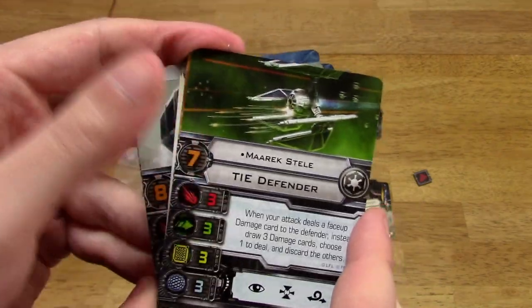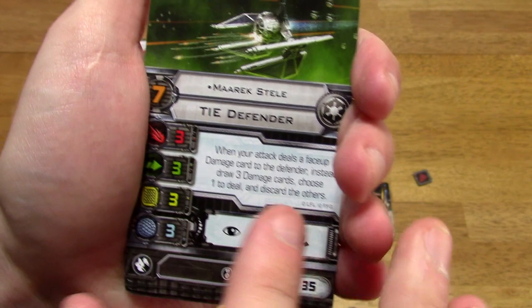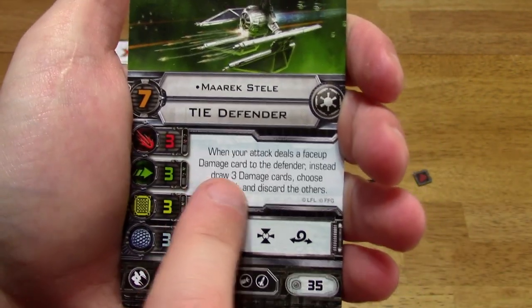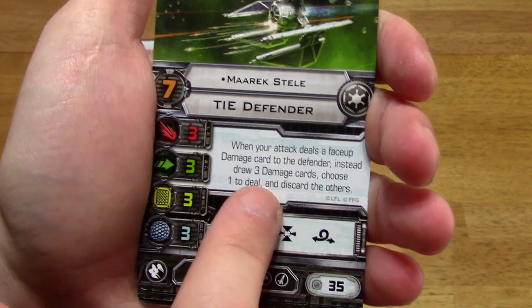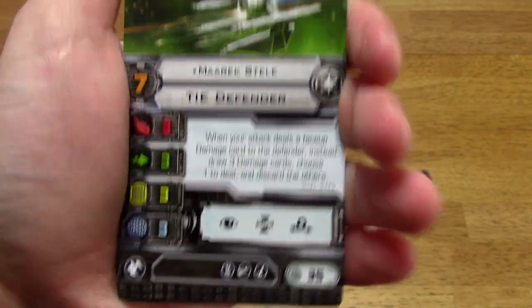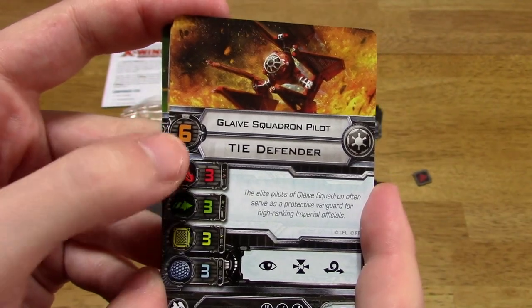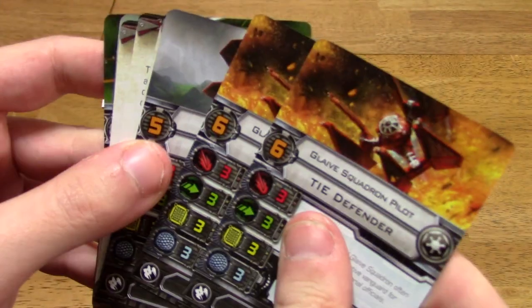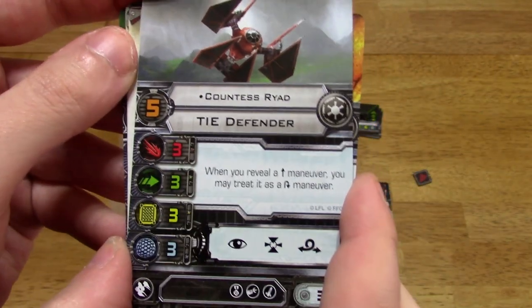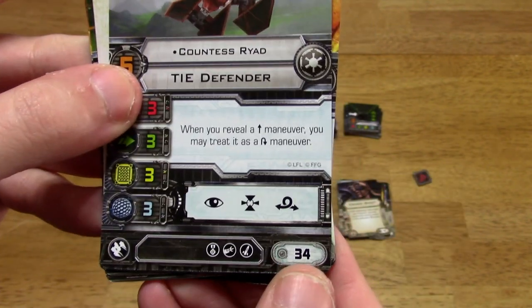On to the TIE Defender — Merrick Steel, pilot skill 7. I think he was in the TIE Advanced expansion. When your attack deals a face-up damage card to the defender, instead draw 3 damage cards, choose one to deal, and discard the others. Cost of 35 points. Then you've got the Glaive Squadron pilot, pilot skill 6, no special abilities — there are two of them. And finally, Countess Ryad: when you reveal a straight maneuver, you may treat it as a K-turn maneuver, which is really cool. Cost of 34 points.